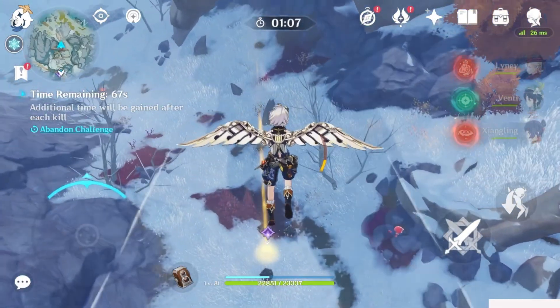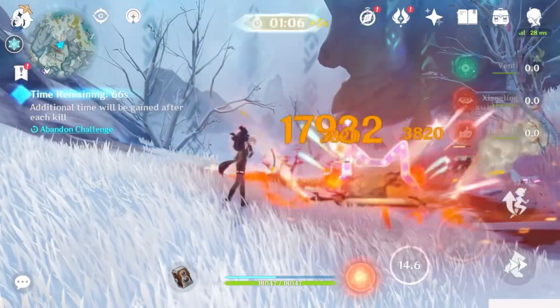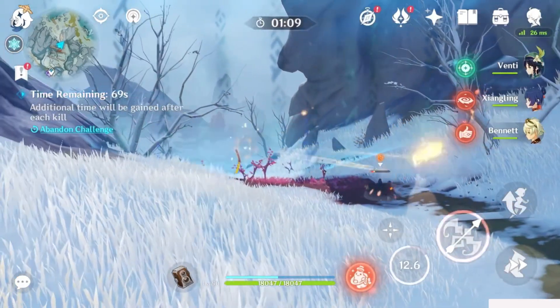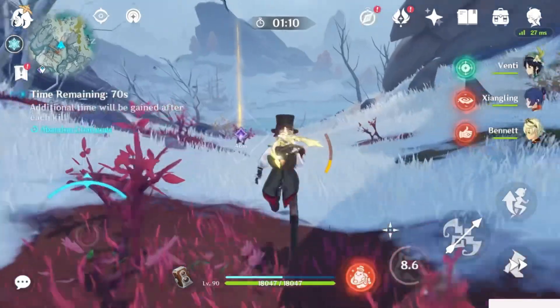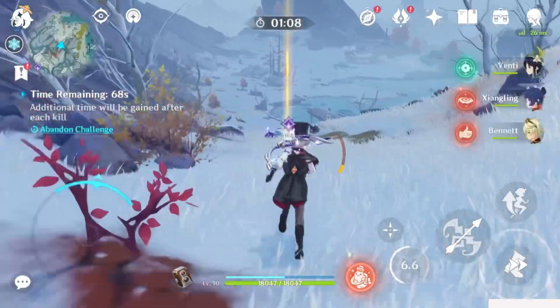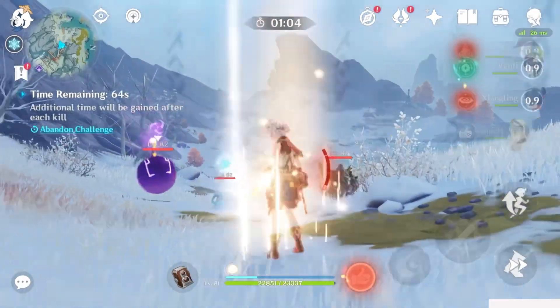Though no character comes without downfalls. The two main things you'll need to consider when playing her are her high energy cost on her burst, and the fact that her charged attacks and sprints will require you to keep an eye on your stamina. Nonetheless, she's an amazing choice for DPS, especially when it comes to cryo, with a simple build to go with her too.